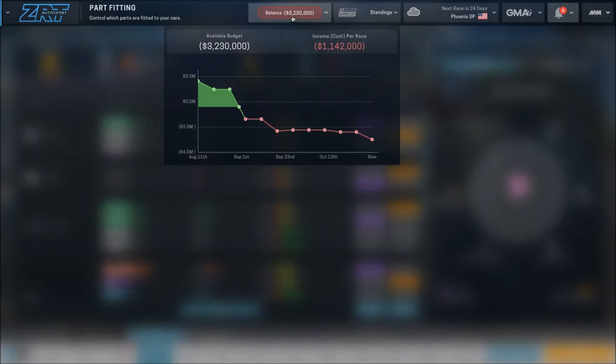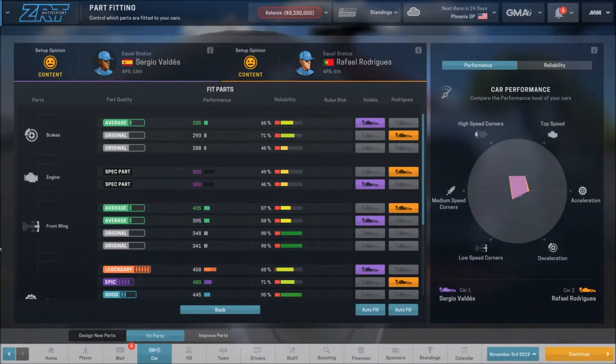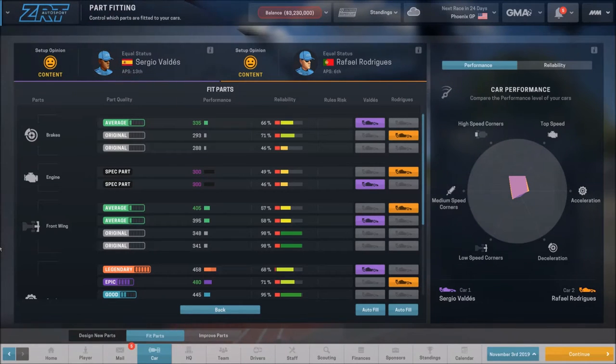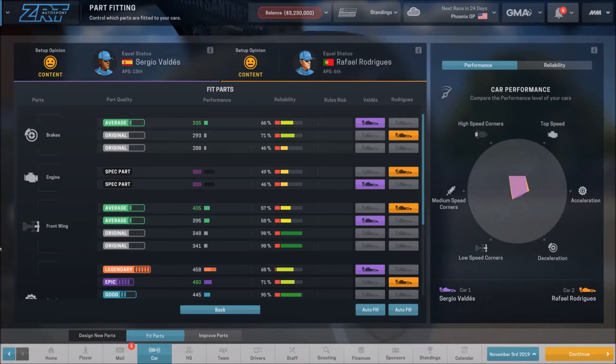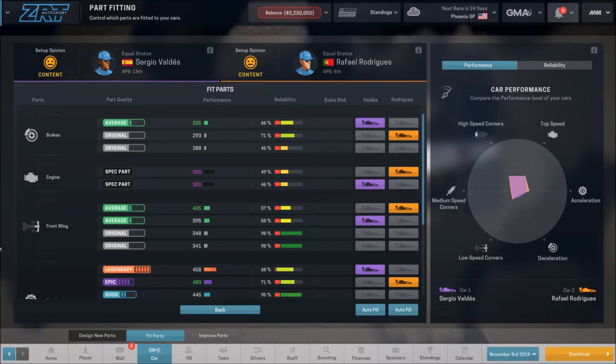Right now, money wise, we're in a hole, which I knew we would be. I've been fighting that the entire year, but we've been getting enough here and there just to keep us from getting eight or ten million in the hole. We've been somewhere between one and a half to about four million in the hole. I know we're going to have the prize money coming up here at the end of the year that will really be helping us out, though I have no idea how much it will be.